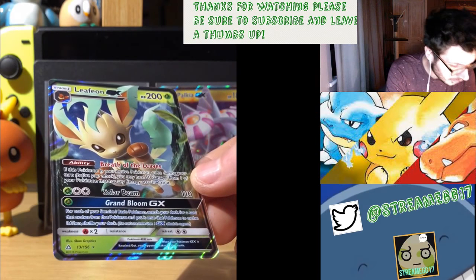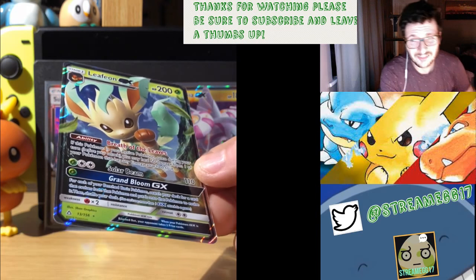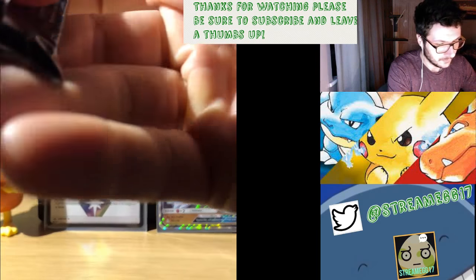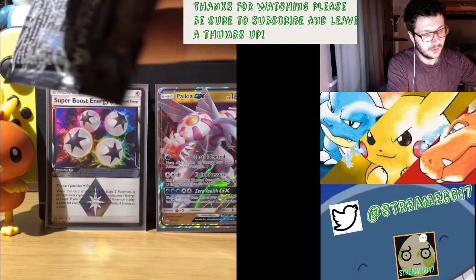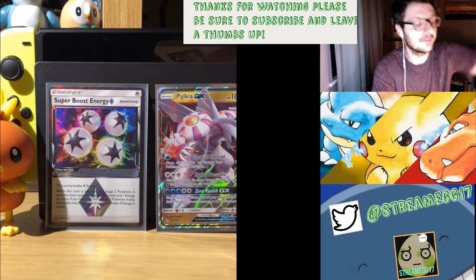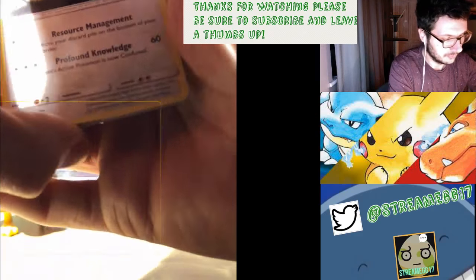Two colours and a grass, one turn - Grand Bloom GX. For each of your basic Pokemon, search your deck for a card that evolves from that Pokemon, put it onto your Pokemon to evolve it, and shuffle your deck. That's not the best in the world. I've got a little thing for Palkia because I like the Palkia from Breakpoint - I think that card was really powerful. I pulled it in the pre-release and it was quite good to use there, but in meta games it's not really good.